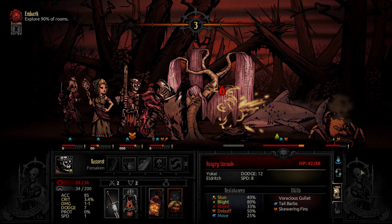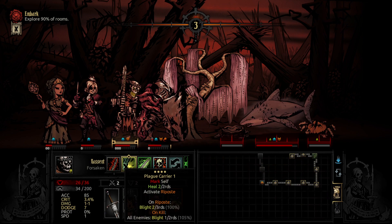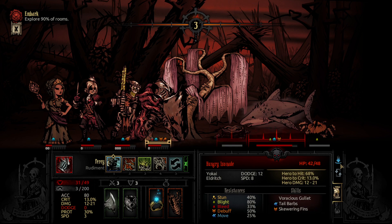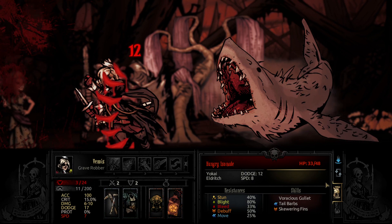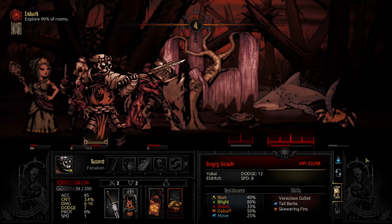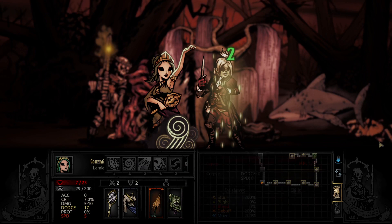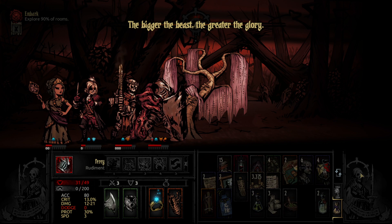Now let's stagger it so it dies, leaving the Isonade. She's going to move back. Let's just chop him to bits — get our Perilous Flesh back up. We can throwing dagger, kiss the blight, Beacon heal, because we don't really need much stress reduction, and then bang. And what is this? Remind yourself that overconfidence is a slow and insidious killer.